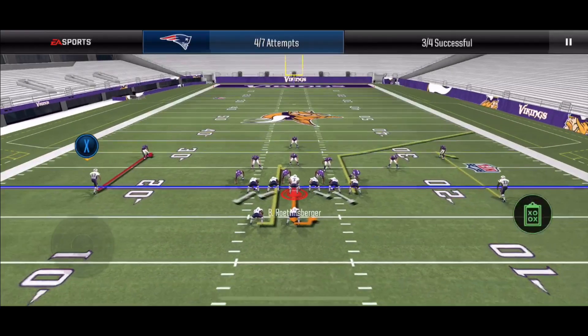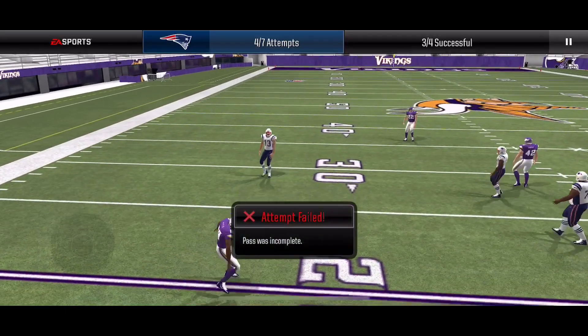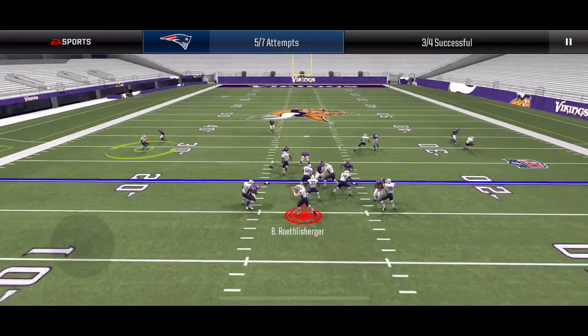The last receiver, wide receiver 2, is doing a 10 yard hitch slash curl route. This is one of the harder passes to complete, as if you throw it too late, that defender will be there to swat the ball down. What you want to do is throw the ball before your receiver starts to turn around.